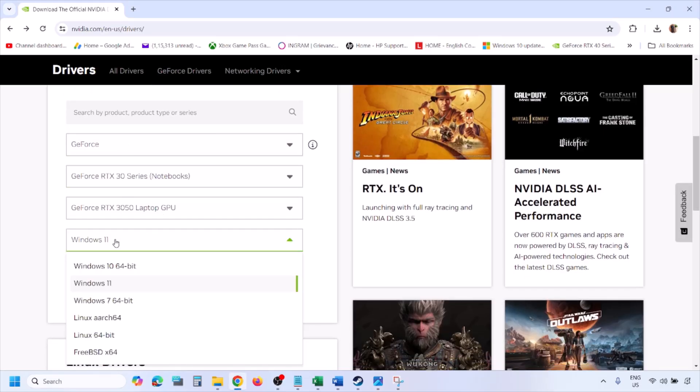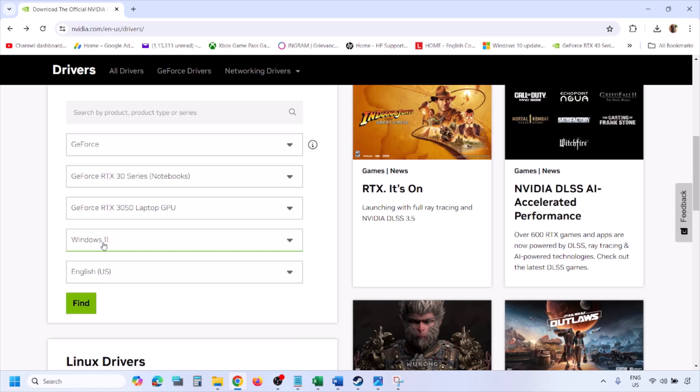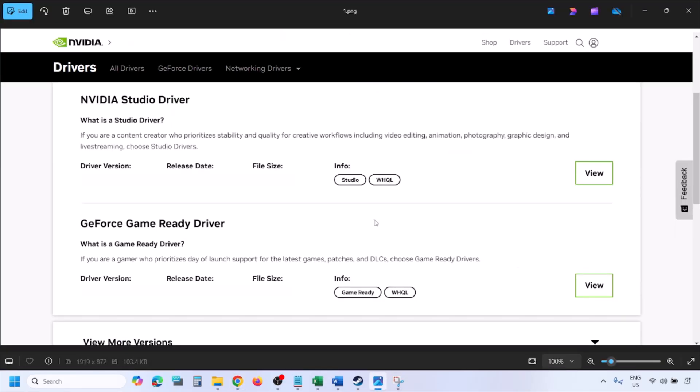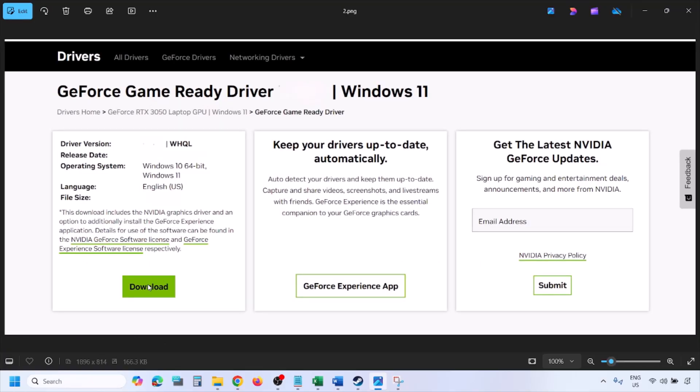Make sure that you select your graphic card and then select the right operating system — if you have Windows 11 select Windows 11, if you have Windows 10 select Windows 10. Then click on Find. Once you click on Find you will see this page, where you will find the latest GeForce Game Ready Driver. Click on View.